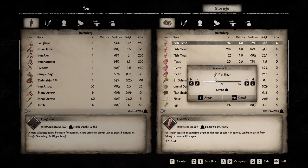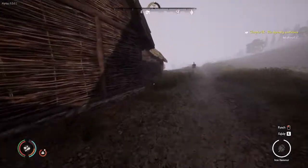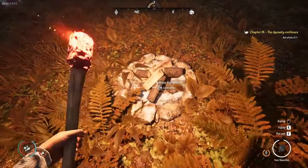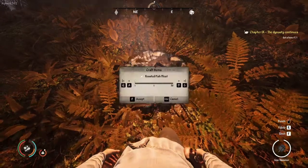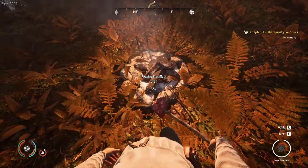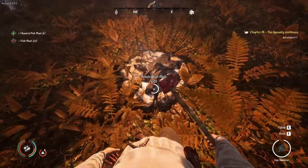Who wants cooked fish? Price: four. Alright, we're doing it. I'm burdened. Standing in the rain cooking some food. About a minute to cook up some fish — we'll go sell this. I imagine cooked fish sells for more than raw fish, but we'll find out.